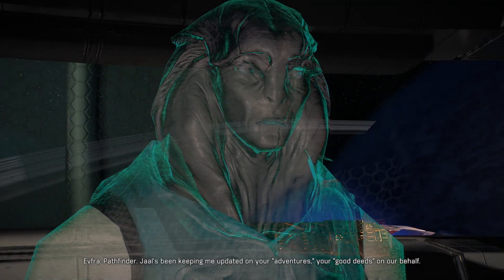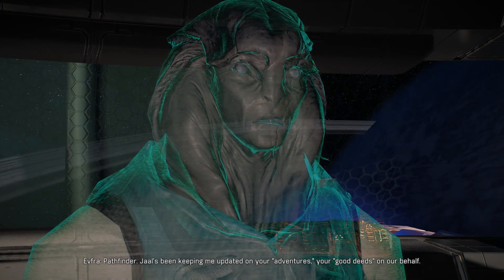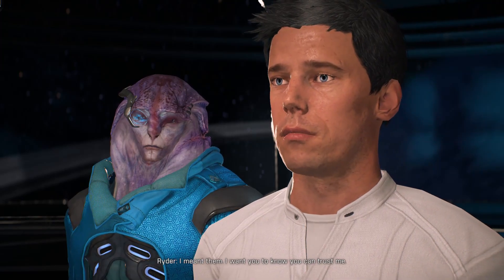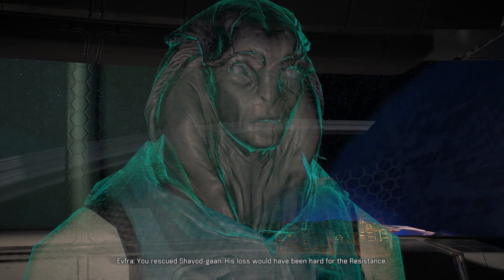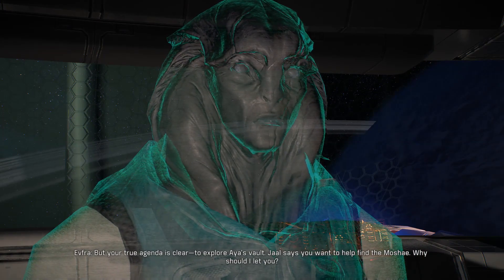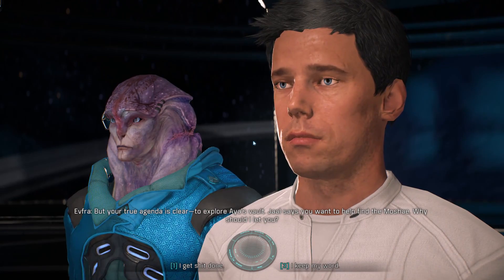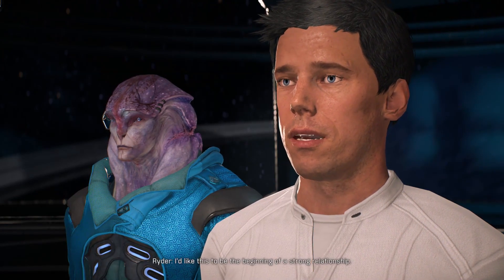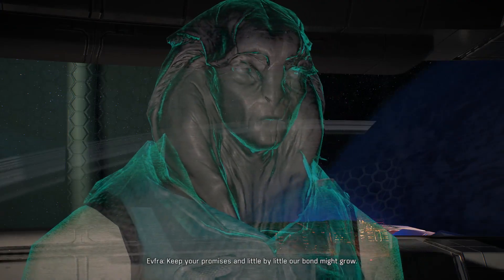Ephra: Pathfinder — Jarl's been keeping me updated on your adventures, your good deeds on our behalf. I meant them — I want you to know you can trust me. You rescued Shavad Ghan; his loss would have been hard for the Resistance. But your true agenda is clear — to explore Arya's Vault. Jarl says you want to help find the Moshai. Why should I let you? Because I keep my word — I'm trying to build trust here. I'd like this to be the beginning of a strong relationship. Keep your promises and little by little our bond might grow.